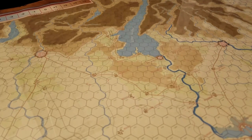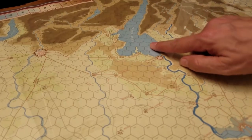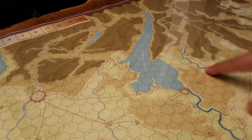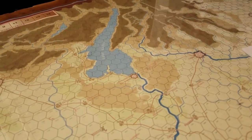Napoleon wrote a paper about this campaign after he fought it. He said the plan of Marshal Wormser was defective - his three columns were separated from each other by two rivers, the Adige and the Mincio, and by Lake Garda. Here's the Adige River running through the map, and here's the Mincio. So he had three forces split across these geographic barriers.